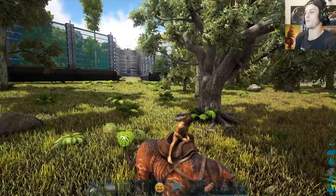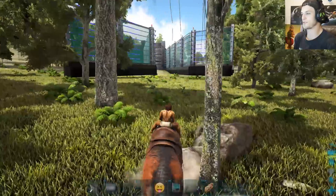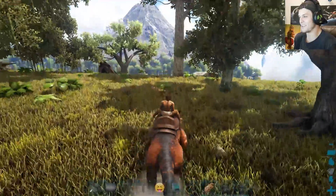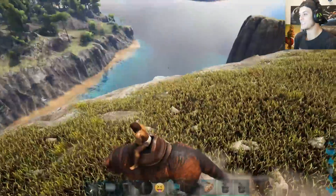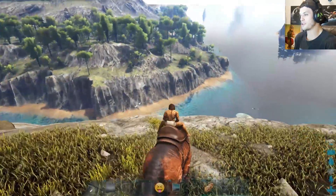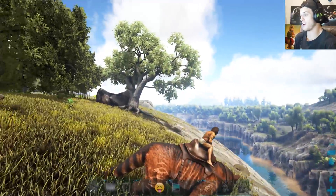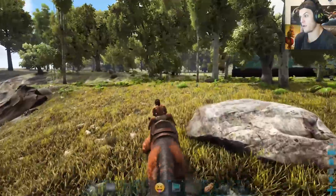I don't want an arena any bigger than that because you don't want the creatures to be able to run around everywhere. I wonder if this is the flattest ground around, because flat ground is good ground for building. This is primarily what we're working with — super steep mountains and then a bunch of beaches. You go over there thinking it looks like flat ground, and then you get there and it's not.